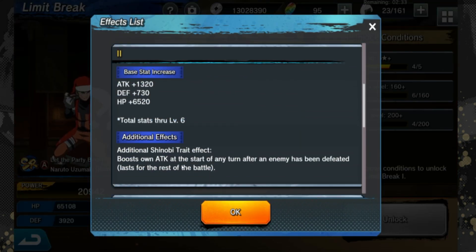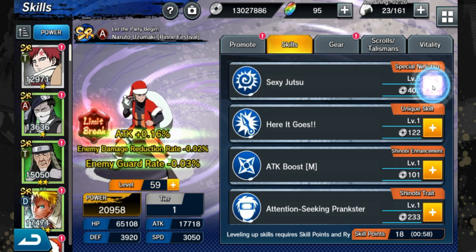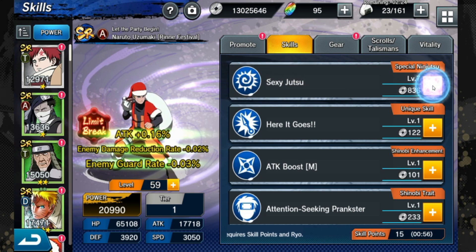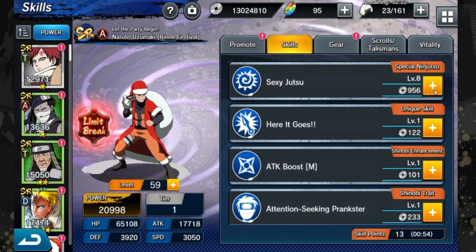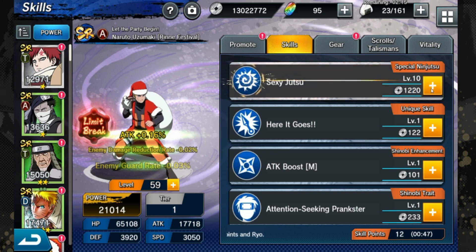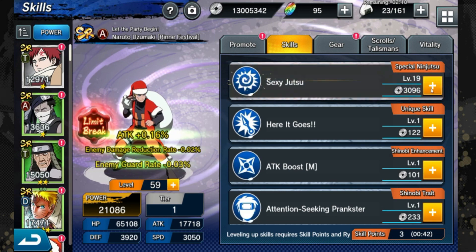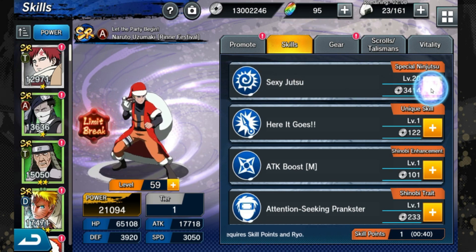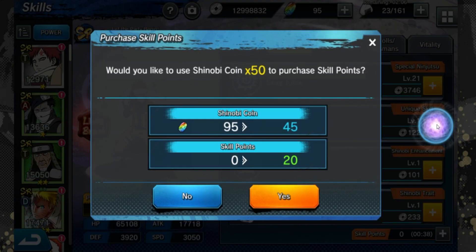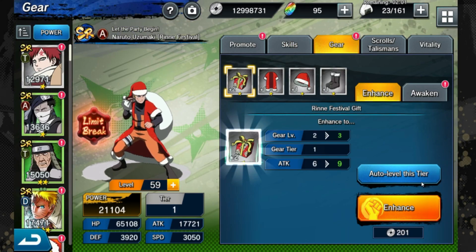His LB2 boosts own attack at the start of turn after an enemy is defeated, so if you get his LB2 — which you should be able to — you've got a character that does more crit, more crit damage, and more attack. He just keeps getting stronger as enemies die on the opponent's side. Really good character — I like him, he's got a lot to offer. He'll be great in Abyss, some FGs, maybe even ATB. Definitely Abyss he will shine, and PVP as well.